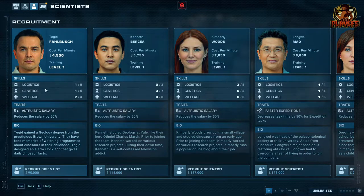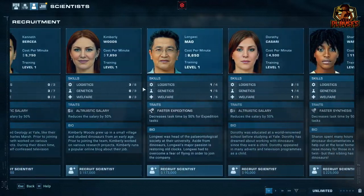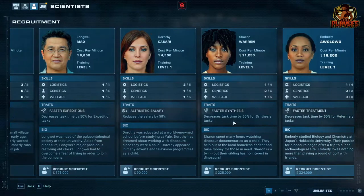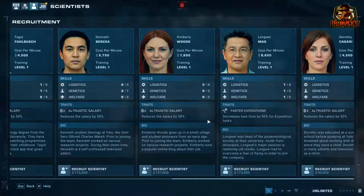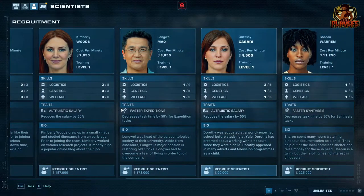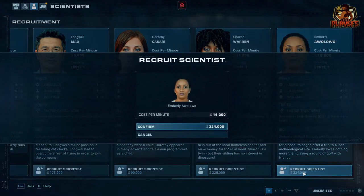Now I'm looking for the highest skill scientist. In my opinion, this last guy is really high on logistics, so I'm going to hire him. I'm going to look for ones that are higher on genetics as well. This guy matches that. Then you look for a welfare scientist — welfare counts towards incubating a dinosaur and also corresponds to the number of requirements needed for that particular department, such as logistics, genetics, and welfare. I'm going to hire her.